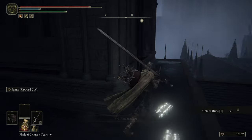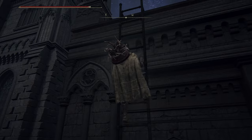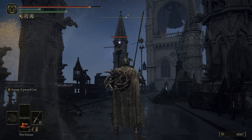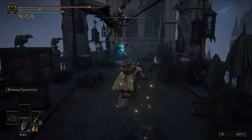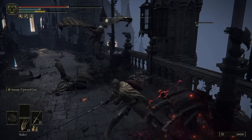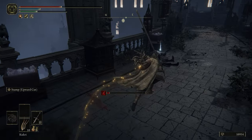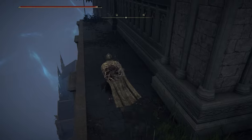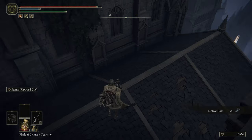Grab that golden rune. We'll be pointing out the various rooftop paths you can take. There are some enemies up above — use a ranged weapon to get their attention. They're not a massive threat. Focus on this guy first. Looks like he ran and jumped off the cliff accidentally. Roll on down.